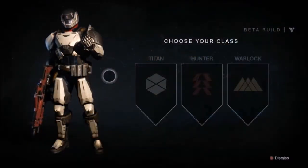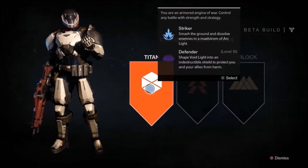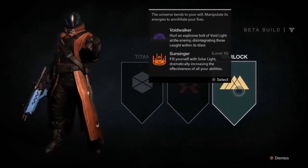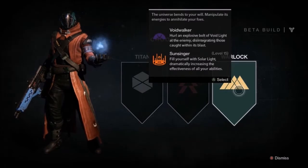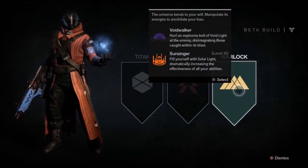Once you enter Destiny's Beta, the first thing you do is choose a class. There are three classes to choose from. There's Titan, which uses heavy armor and heavy special attacks. Then there's Hunter, which is a stealth class with one-hit special attacks. And finally there's Warlock, which is the Mage class and uses AOE special attacks. There's no need to explain which weapons each class uses because no matter which class you pick, you're able to use the full arsenal of weapons.